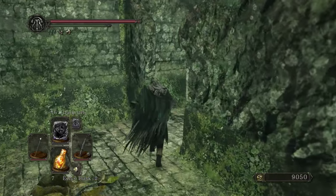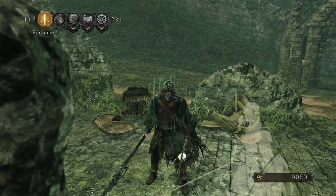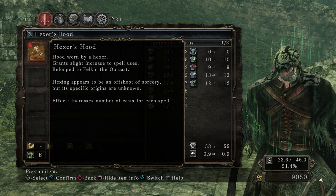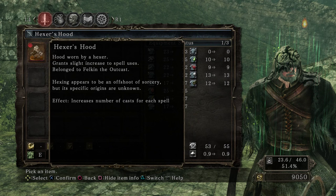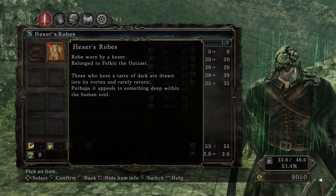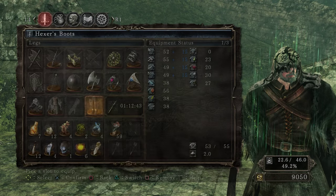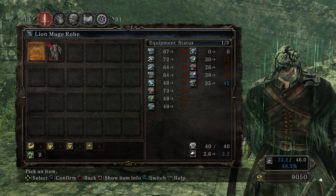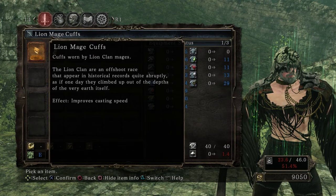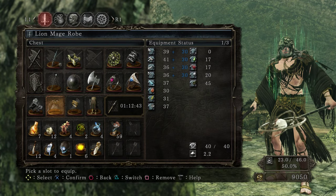Lion Mage set and another Fragrant Branch. For those that don't know, the Lion Mage set is a really good set for casters. The Hexer's Hood is pretty much a staple of casting — on top of giving plus one to Intelligence and plus one to Faith, it also increases the number of casts for spells. The Lion Mage Robe, despite significantly lower defenses, improves our casting speed, and that applies to the cuffs and the skirt as well.